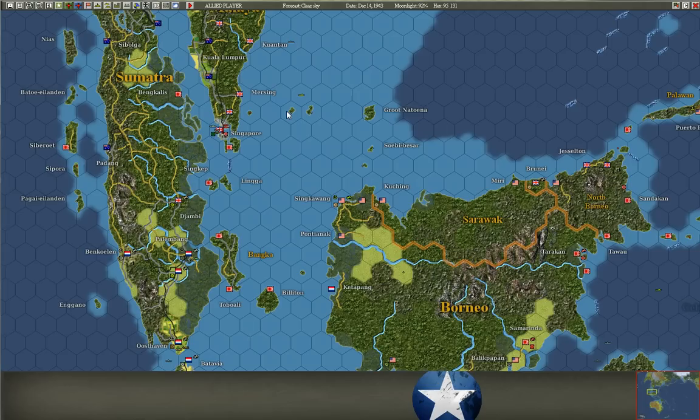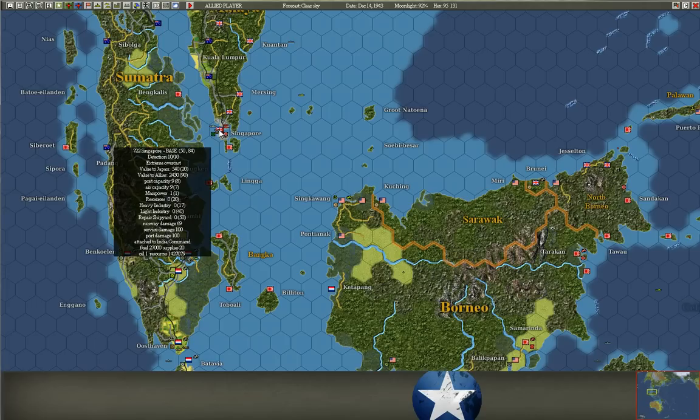The final thing that makes a good base is does it contain a dry dock? This is really important because there are very few dry docks on the map outside of the West Coast or the home islands. You can tell if a base has a dry dock by hovering over it and checking if it says repair shipyard. Each point of repair shipyard represents a thousand tons of capacity, so a size-50 repair shipyard can repair ships up to 50,000 tons. It's got to be safe though, because while ships are being repaired, if enemy bombers bomb the port they can hit ships in the repair shipyard.